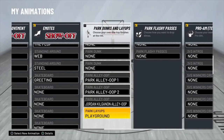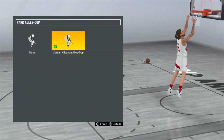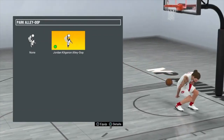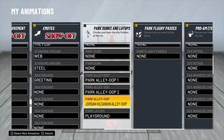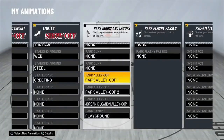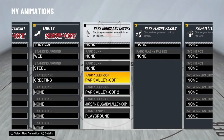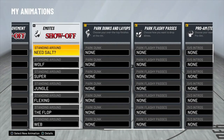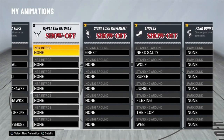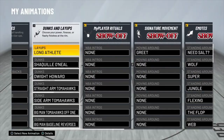For park alley-oops, these are the three I purchased and put on: you want park alley-oop one, park alley-oop two, and the Jordan/Kilogon dunk package — or alley-oop package. Make sure you equip those. These are going to help for some nasty alleys — like in the intro when you saw my guy put his arm in the rim. That's how you get that. For layups we're going to run long athlete.